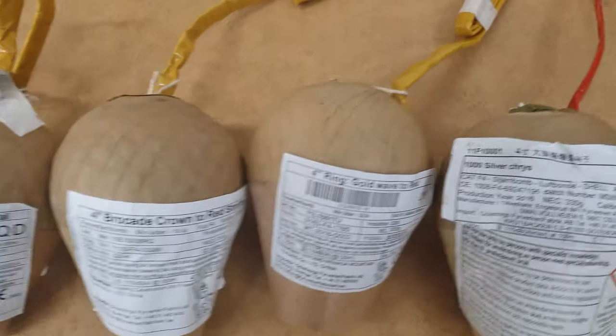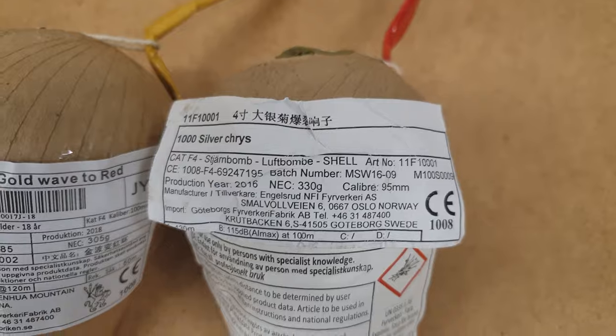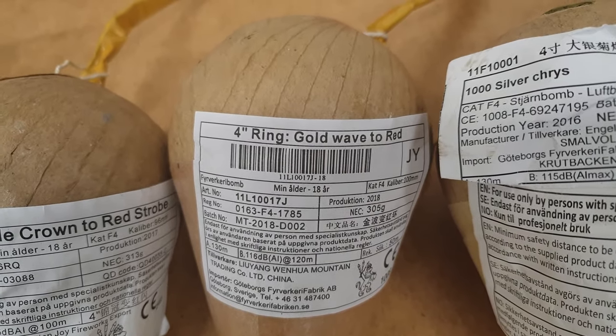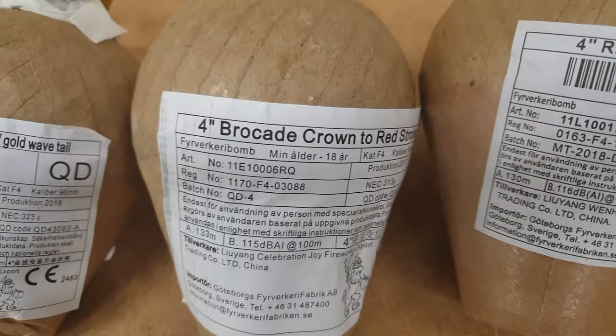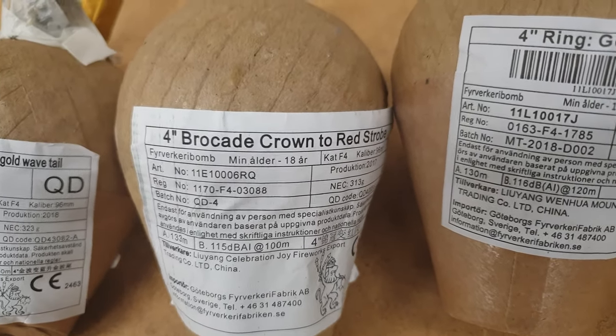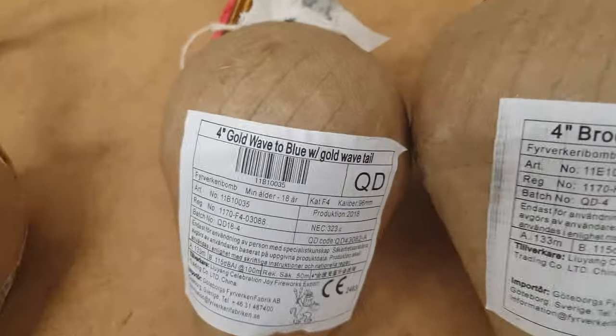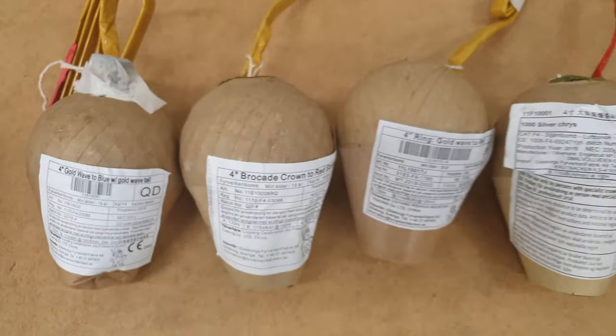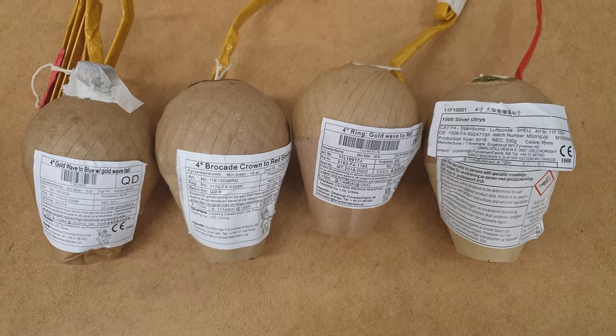Third set is here. We start with 1000 silver cruis, and ring gold wave to red, and a brocade crown to red strobe, and gold wave to blue with gold wave tail. So these 4 shiny shells will be set number 3.